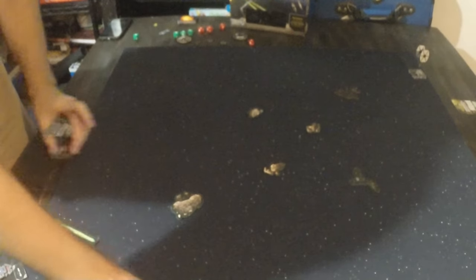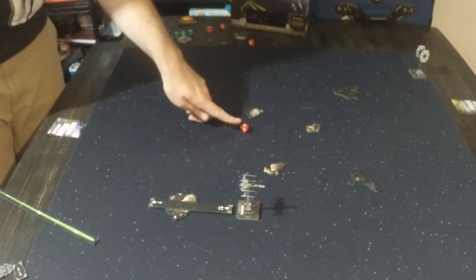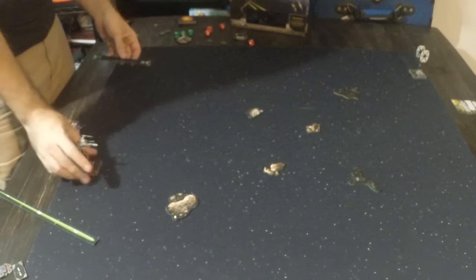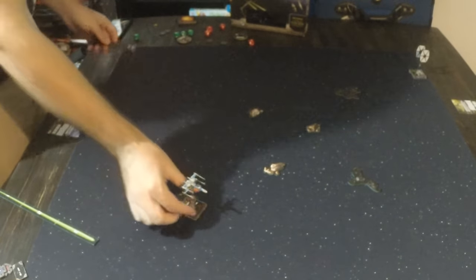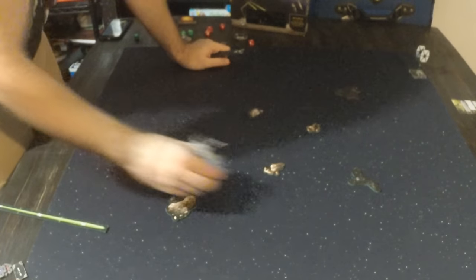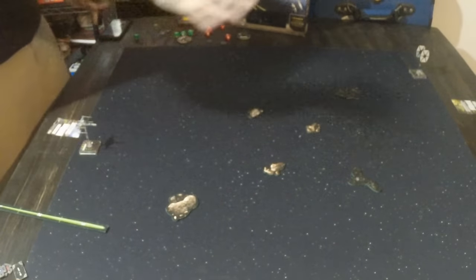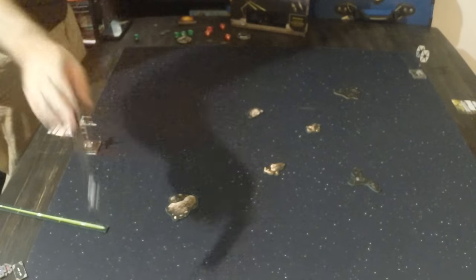These asteroids — you don't want to hit them. If you fly through one and your template overlaps it, you lose your action and roll for damage: on a hit or crit you take damage. If you land on an asteroid you also can't shoot. Debris clouds are similar but you can still shoot; however they give you a stress token and you only take damage on a critical roll. You don't have to play with obstacles — for your first game you can leave them all off the board.